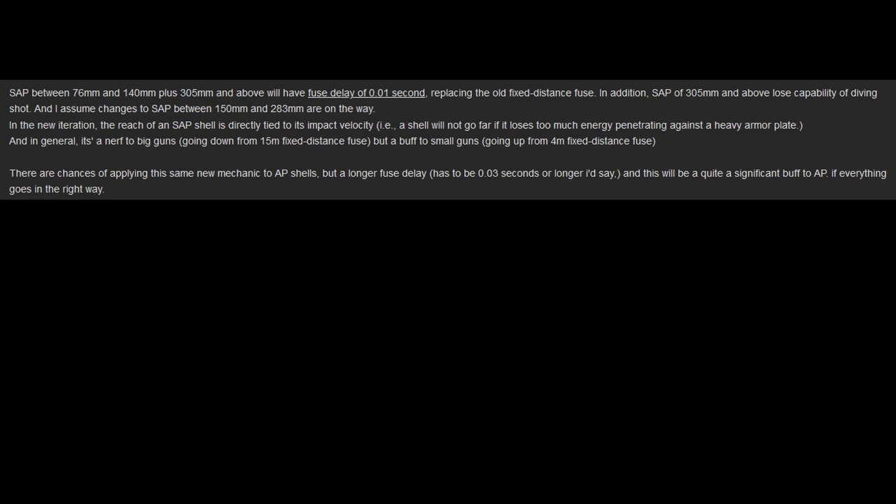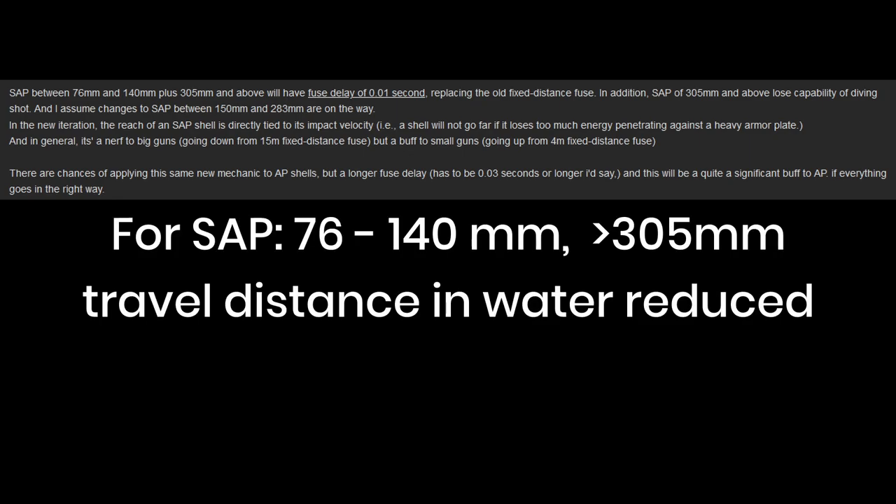Another shell change is to do with the behaviour of semi-armor piercing shells when hitting the water. It seems that the distance they travel underwater will be changed from going 100 times their own calibre, as it does on the live server now, to only travelling for 0.01 seconds. This will heavily affect the viability of underwater penetrations, if I understood it correctly. This change seems to only affect the smaller calibre shells and the very large shells, so I'm not quite sure what it's going to be like for the intermediate shells — from 140mm to 305mm — if they're going to touch those as well. There's also a change that large calibre semi-armor piercing looks like it'll perform worse against heavy armour.